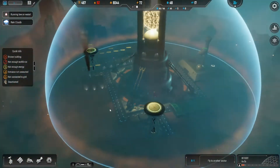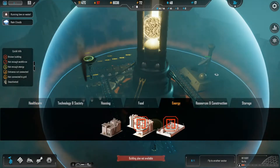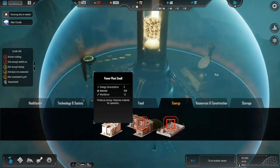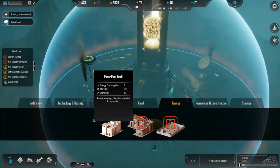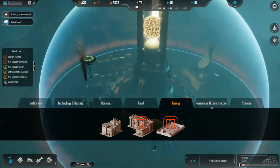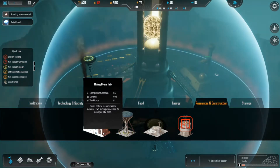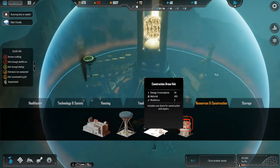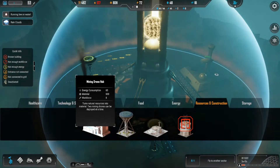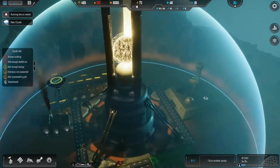I guess we're gonna need some more power. But do I build that now? Because I would like to unlock this bigger power station. Energy consumption — workforce 12, requires material for operation. It did tell us to build a mining drone hub, but where do we want to do that?